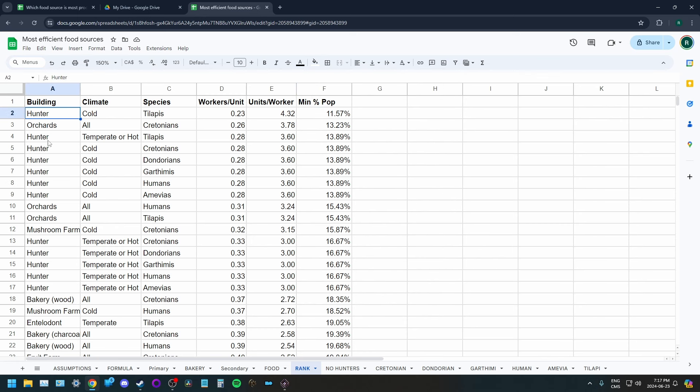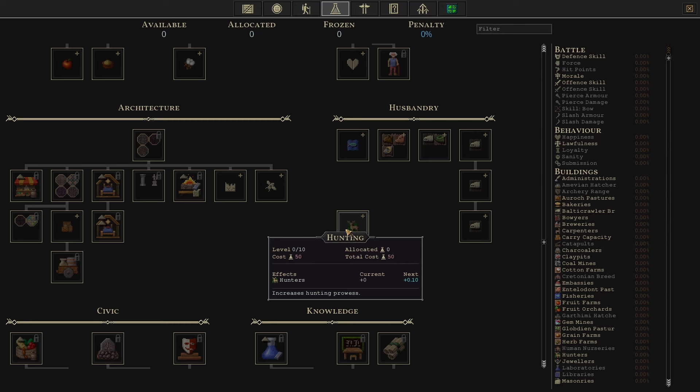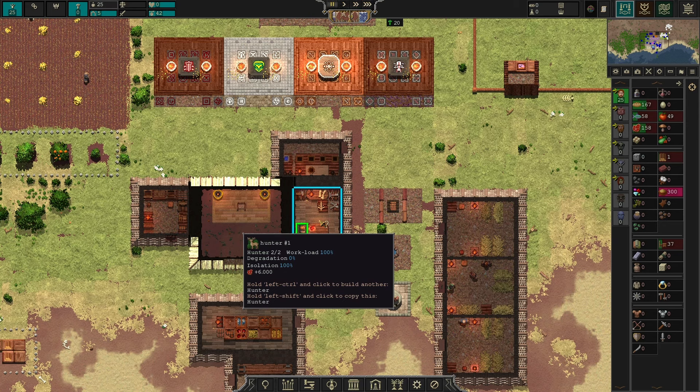Looking at the results, hunters are the clear winner, especially in cold climates and for every race, with the exception of orchards for Cretonians. The problem with hunters is they hit a cap at 15 hunters — once you have 15 total, food per hunter starts to decline quite quickly. You can counteract this by researching the hunting skill technology, which is very cheap at only 50 science. You could research it five times for 50% hunting skill, but all that does is prolong the window during which hunters are viable. You'll probably have to start transitioning off hunters around 100 population.